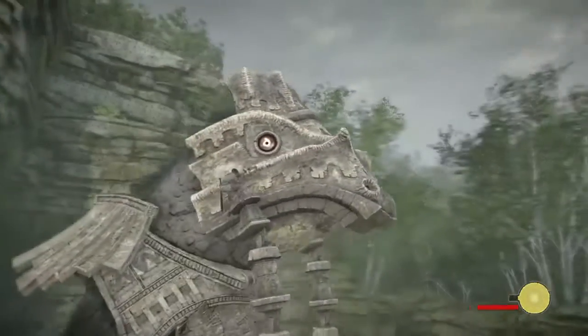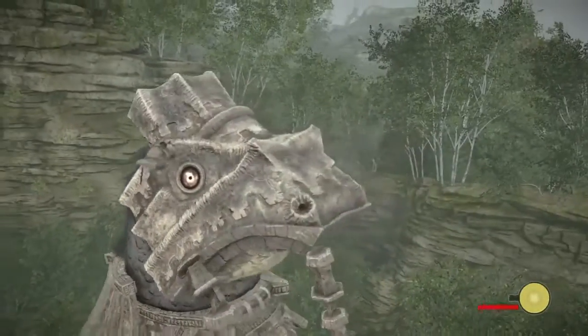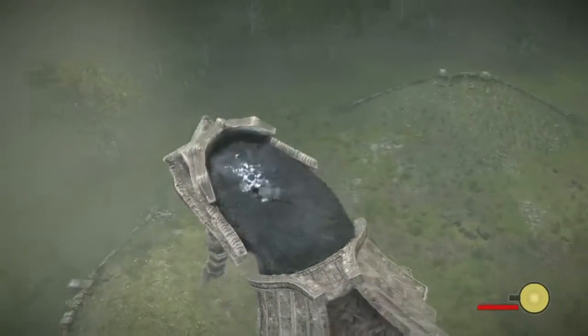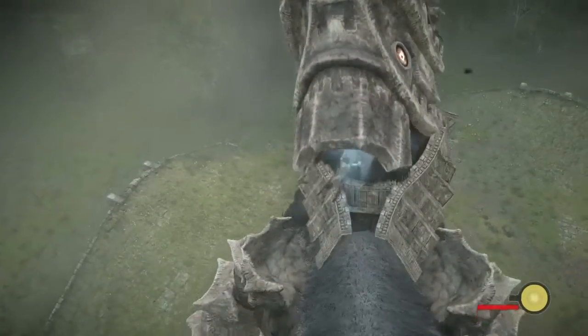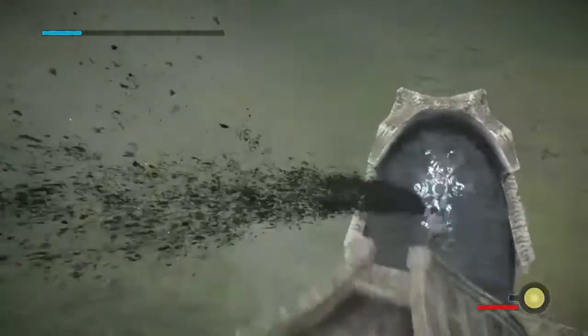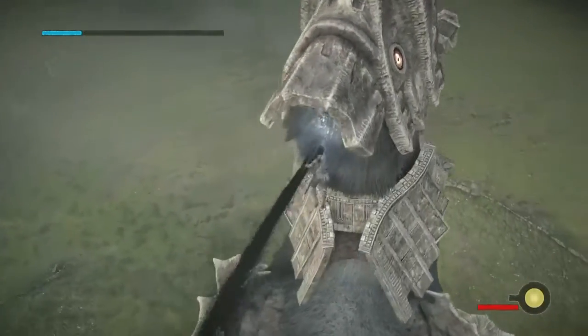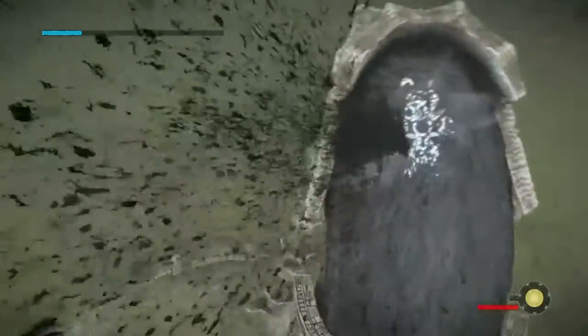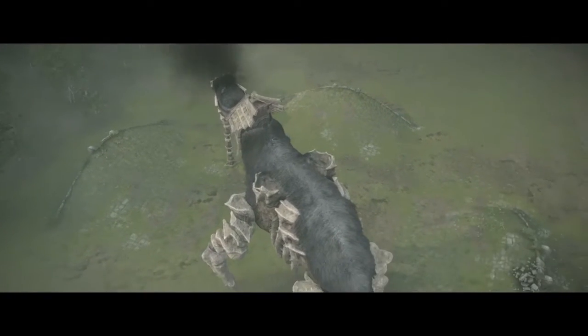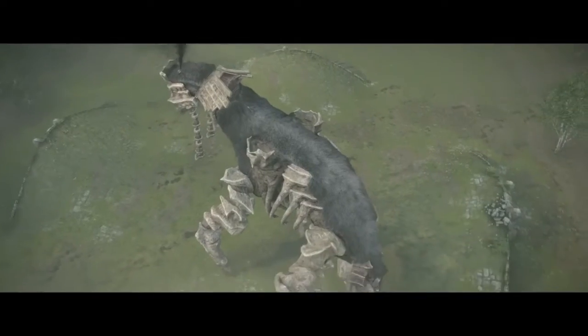Just jump onto his pointy tail things and climb onto the top of his head. That weak spot on the back of his neck is really only there if you do this a different way, like flying onto his back. Okay, come on — there he is, the fourth colossus.